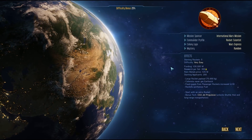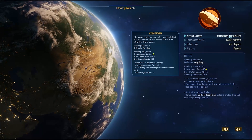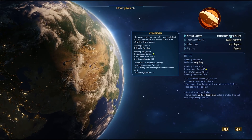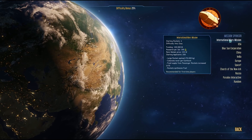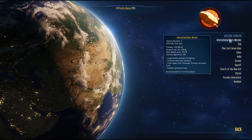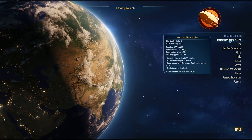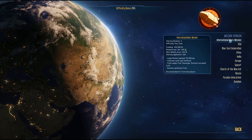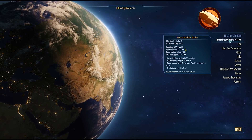First, let's take a look at the mission sponsor. The easiest sponsor to play with — very easy in fact — is the International Mars Mission. What makes it so easy is the huge amount of funding: 30 billion, tons of extra research, excellent rare metal prices, a ton of people willing to be starting applicants to colonize Mars, a ton of starting rockets, and a variety of other bonuses.